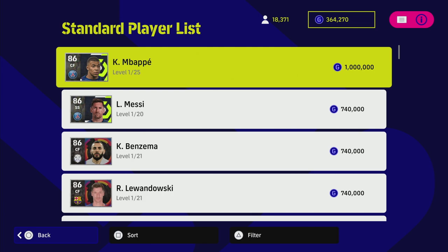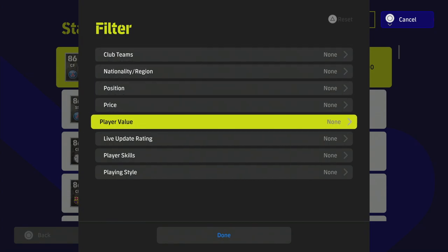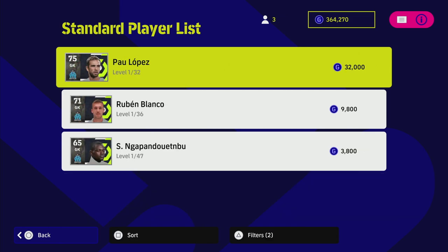For the purposes of this video, we are going to stick to GP and go into the standard player list — this is the in-game transfer marketplace. We can filter it by price, by position, whatever we want. I'm going to show you five players, show you the training for them, and show you why I recommend them for a perfect balance of skills and stats. It's a really good five players to build your squad around.